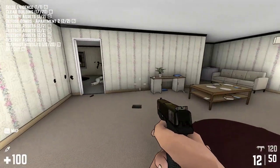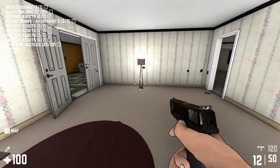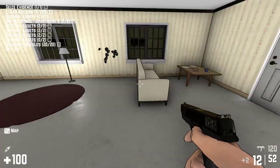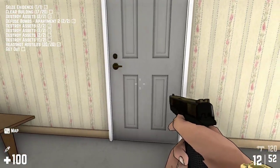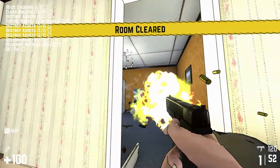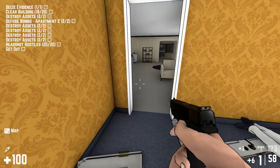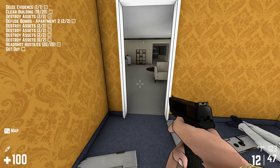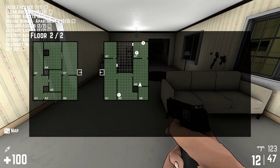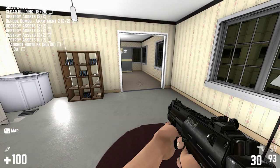Destroy assets. What do we have over here? More health — we won't need the health just yet, we're doing great so far. Let's go pick up more of this stuff here. Where are the assets? In that room. Seems like I've seen this room before, just on the other side. What do we have here? We have a room up there. Let's go get that room. Switch to the submachine gun — we've got to use some ammo up here.